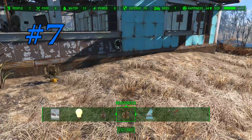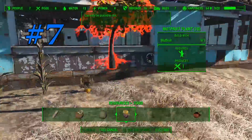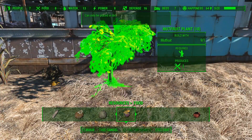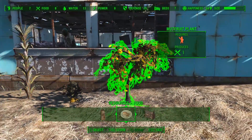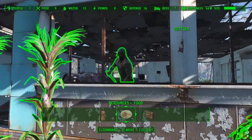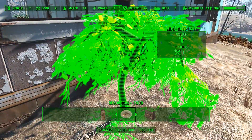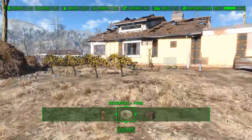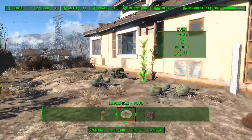Number seven: make sure you plant food and crops prior to recruiting settlers. The mutfruit plant produces one food, as opposed to corn and carrot which only produce 0.5. Make sure you assign your settlers to the mutfruit plants and ensure that the people coming to your town to seek residency are nice and fed.